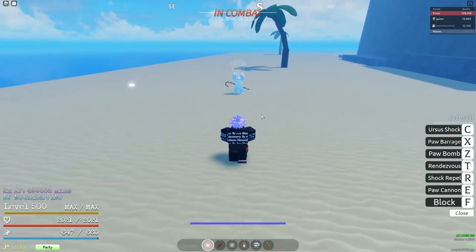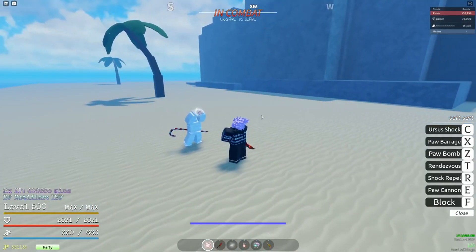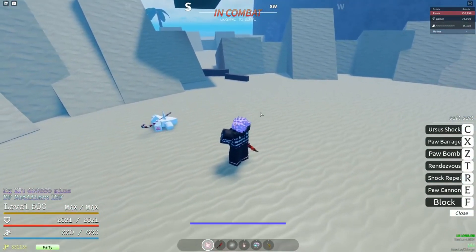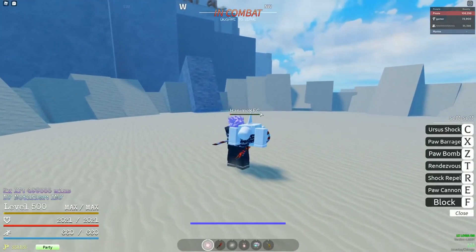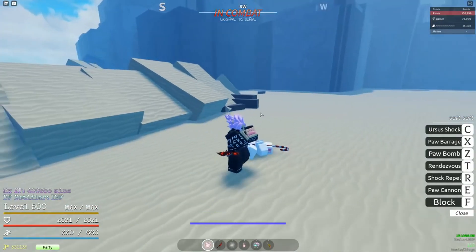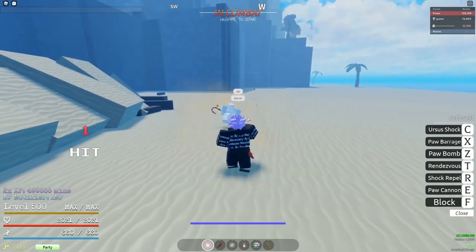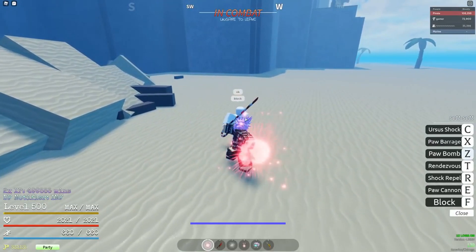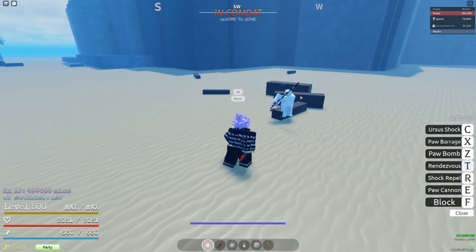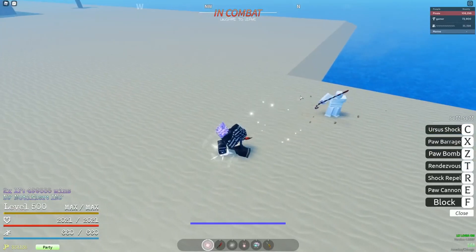There's not really much more to say. The fruit is cool. Shock Ripple looks cool. I like the Paw fruit — what do you guys think? Check out my video on where the update is. That's all I've gotta say.